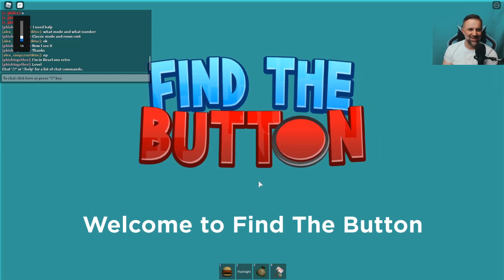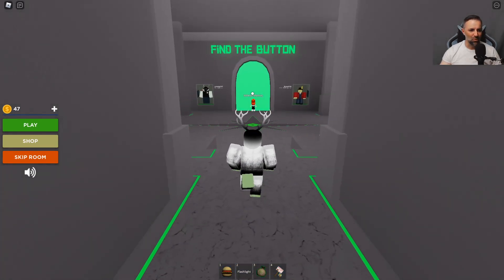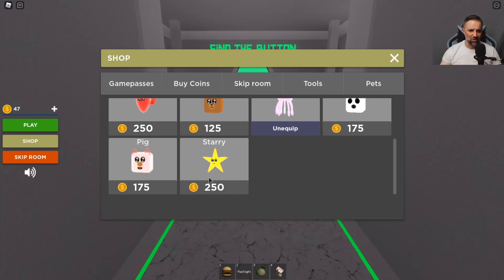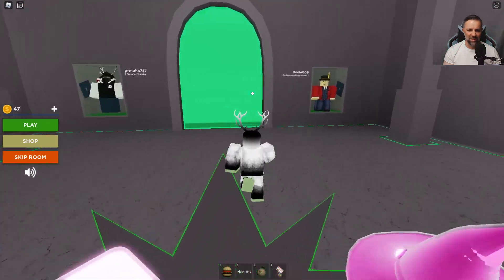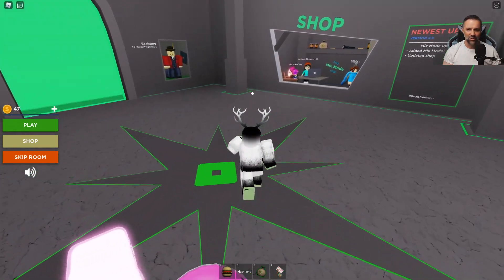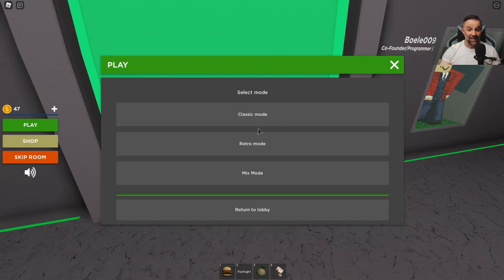He goes 'Welcome to Find the Button!' Before I start, let me go to the shop because I have some pets. Since I bought the VIP pass, I can turn on two pets - I've got the candy mage and the jellyfish. There are other really cool ones too. Please support PR - he makes really good games. I really hope you play and don't forget to go to the shop and buy something fun.